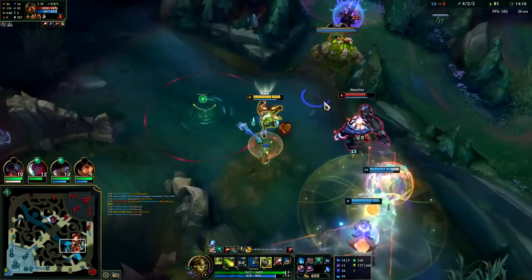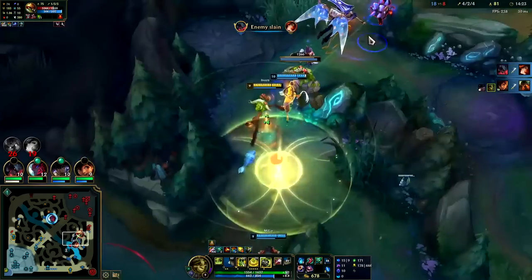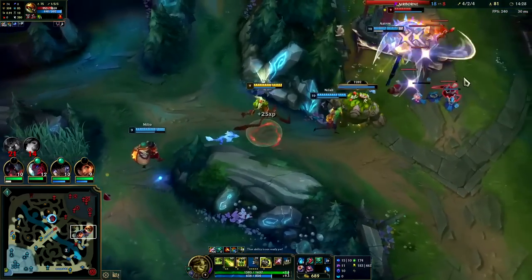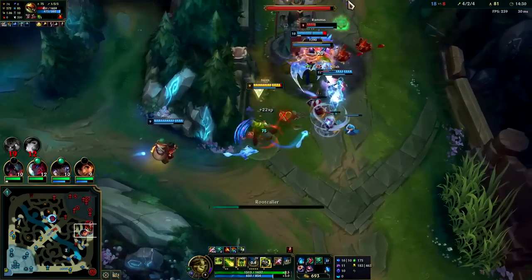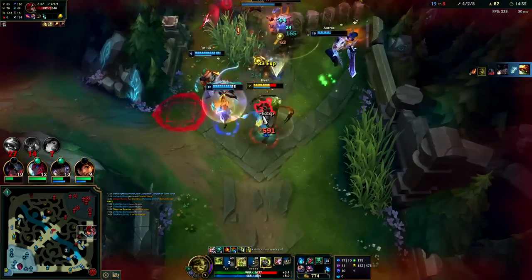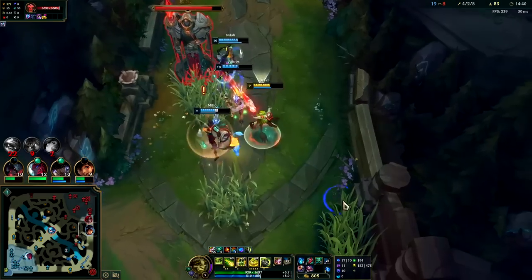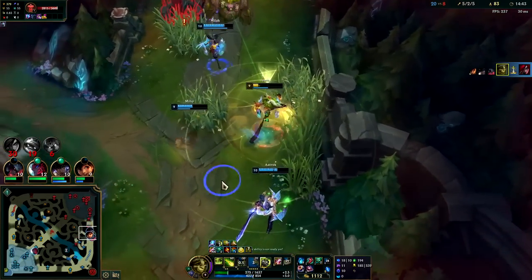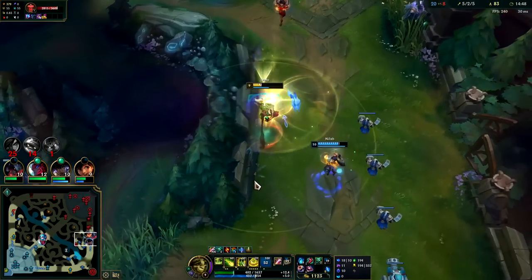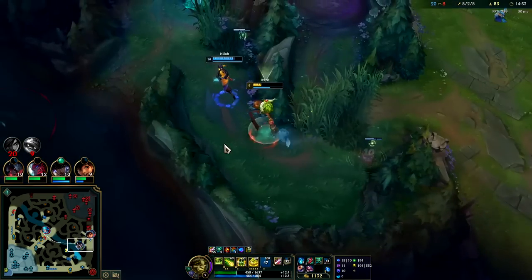Put my E on Nyla, use the bush damage auto in the Q. Go Daisy, go! I need to get my E on Aatrox since he's on top of it — it's kind of missing though. I'm tanking — wait, I'm dead! I think Daisy finished Kata. She straight up ran her down and beat her up. Love to see that.